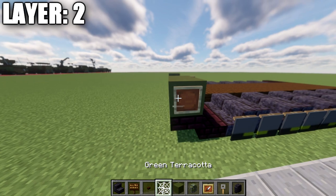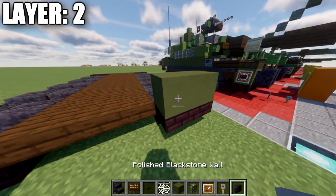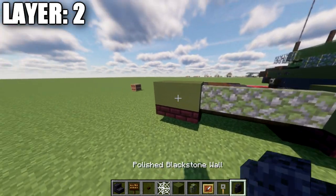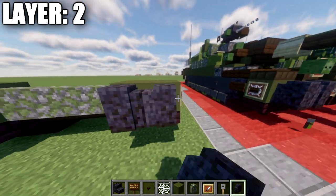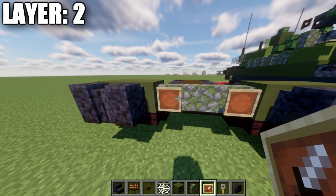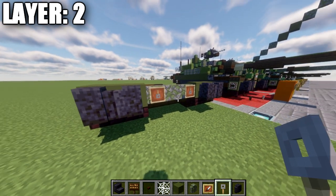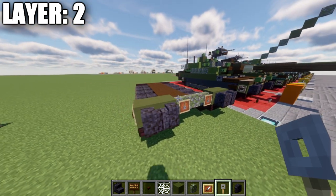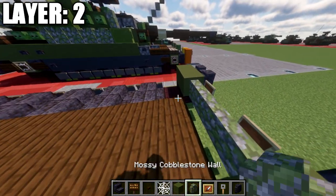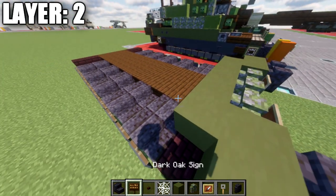We'll fill in the inside with mossy cobblestone walls, placing down a row of three across, as well as two polished blackstone walls coming off the sides going forward. We'll also place item frames on these two blocks and place tripwire hooks in those item frames, rotating them so the hooks are facing downward. Then we'll take our green terracotta and place down a row of five going across.